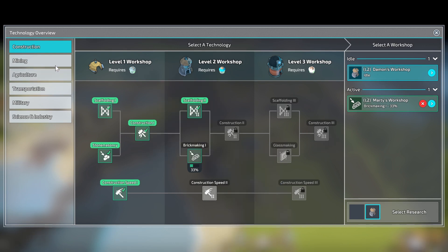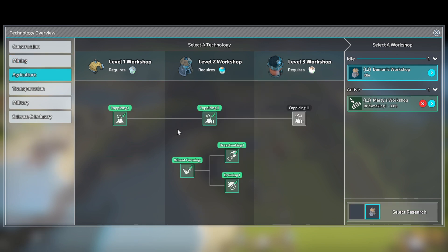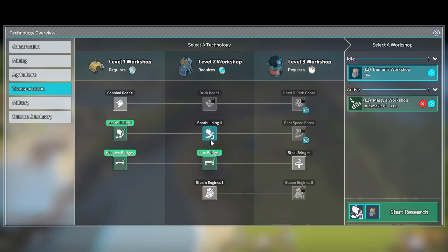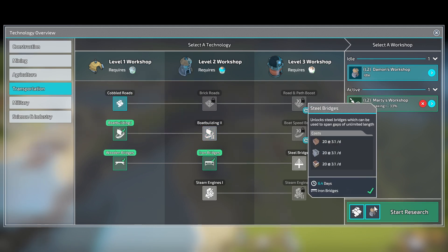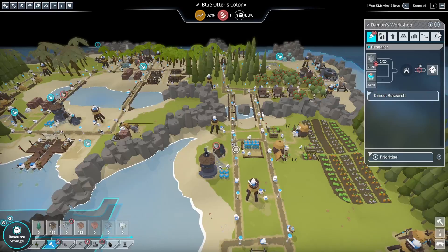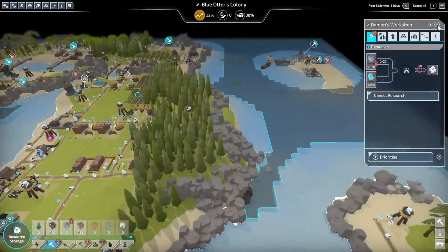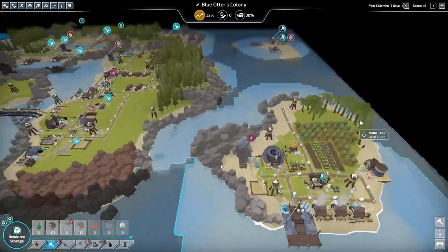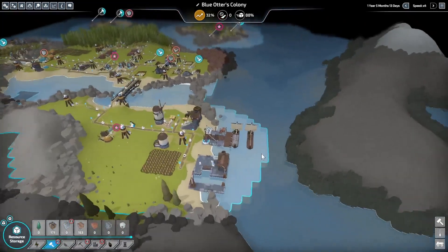I do not have bricks because I do not have clay yet. We could do mining — I need to be cautious about spending. I don't care about stones right now; stones is just a matter of building up our base of them. We're going through as fast as we can.